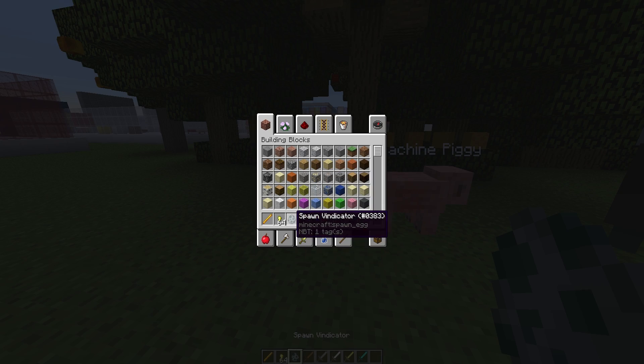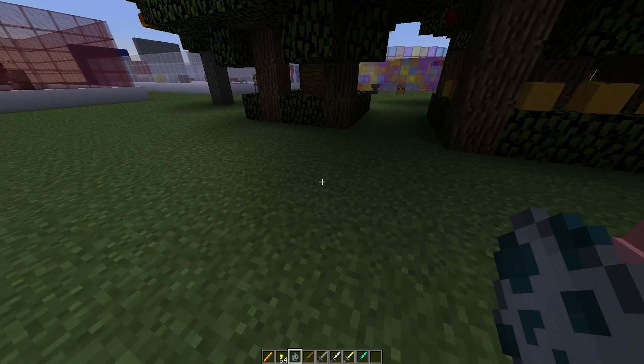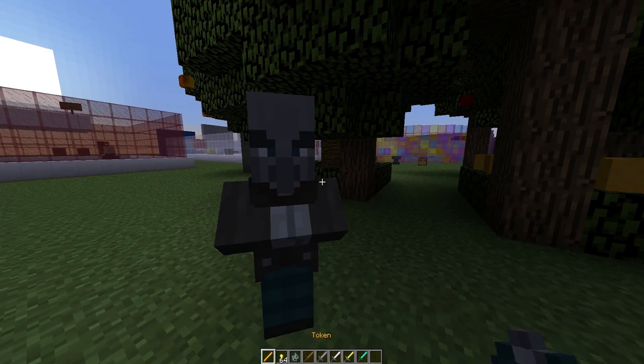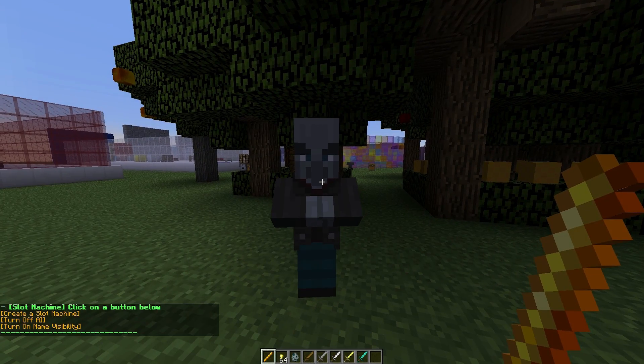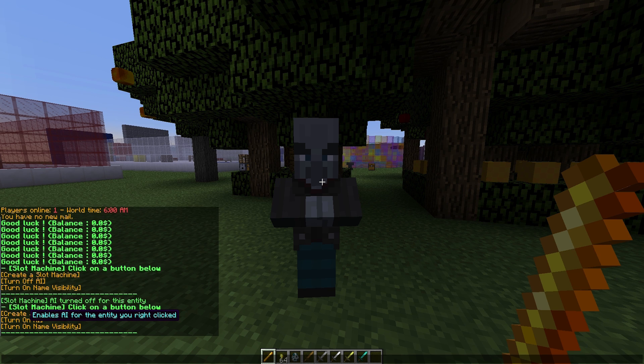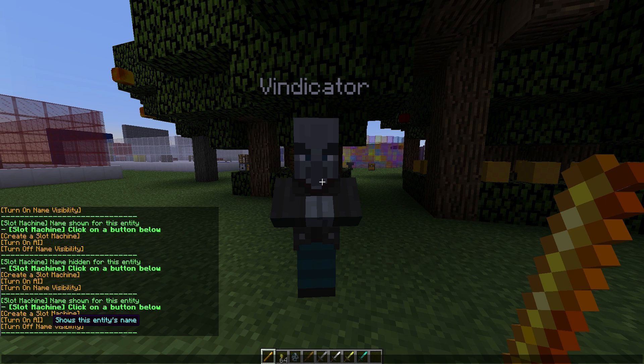If we place down a Vindicator mob — one I've randomly selected — we right-click it. First we need to turn off the AI so it doesn't move, and we can also turn the name on and off if we want.